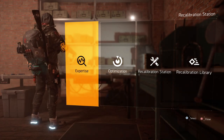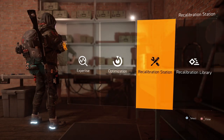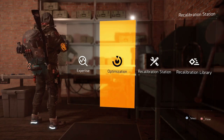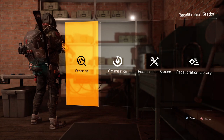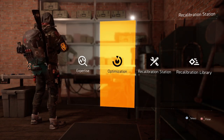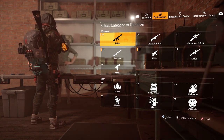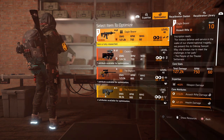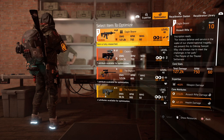Last time out in our Endgame guide we went over the recalibration station. I explained how all of this works, how your library works, how optimisation works and how expertise works. And if you've got stuck into this you may have realised just how long this grind is. For example if you make builds and put them together and you want all max rolls on them to get the most out of that build, you'll notice that there's a ton of resources required to do that.